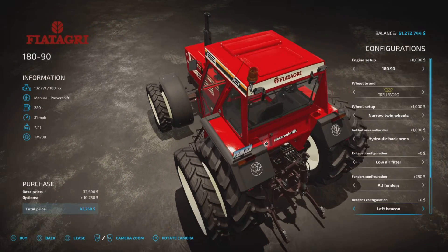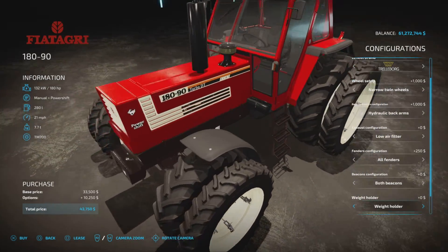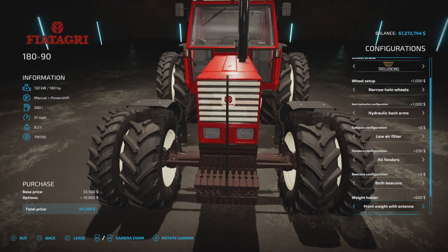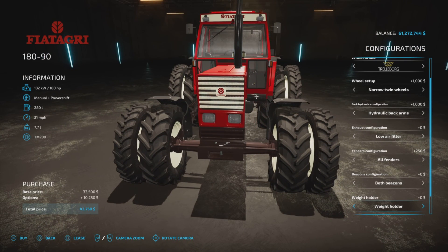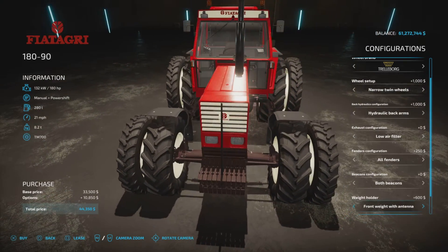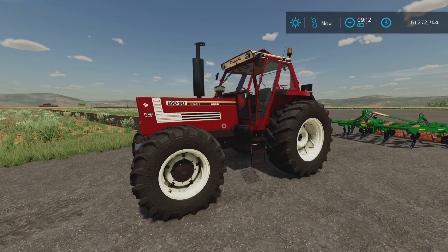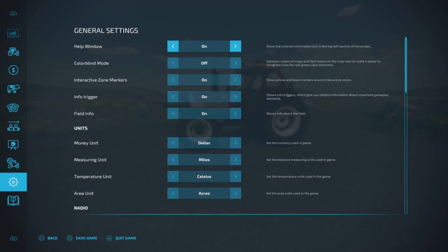Left beacon, right beacon, no beacons, or all beacons. Weight holder — so then a weight holder. With antenna — I don't think it's actually an antenna, I think it's more of a pole thingy. And then license plate. They're both the same.